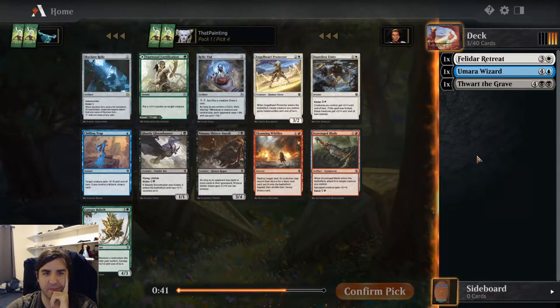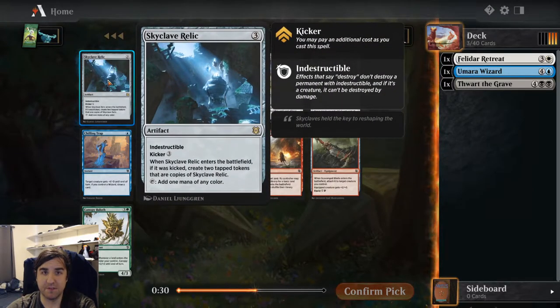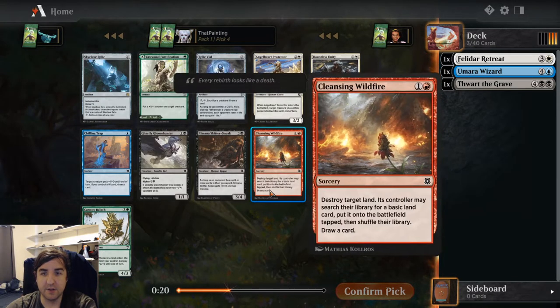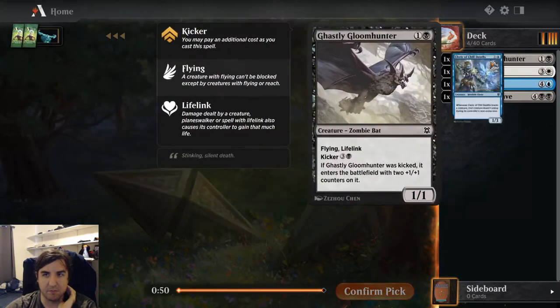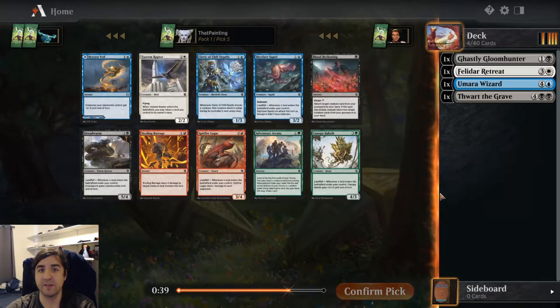There's not a ton of exciting cards here. Vastwood Fortification is nice, Skyclave Relic is one of the few pieces of fixing in the set, and Canopy Baloth is the best creature in the pack — just big. Cleansing Wildfire is better than it looks for Landfall decks because you draw a card and get the land back, so the only thing you're spending to trigger Landfall is mana. I'm going to take the flyer. It works well with Felidar Retreat giving it counters, and Lifelink ensures I can race effectively.